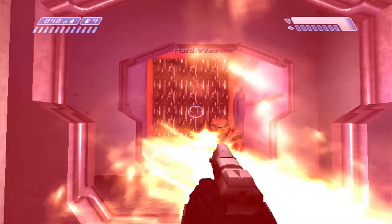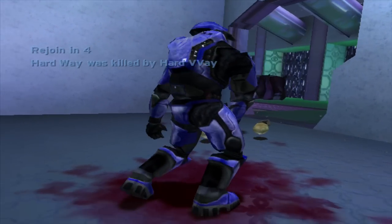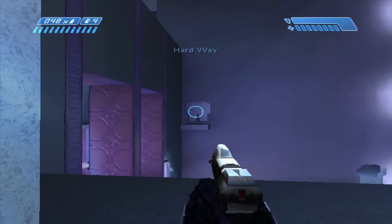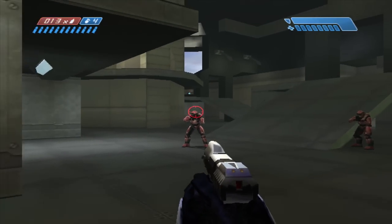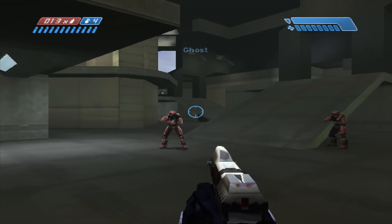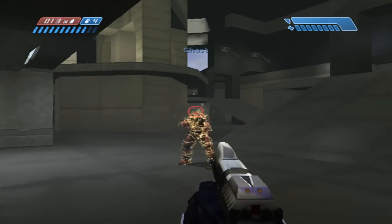The shotgun, assault rifle, plasma pistol, and plasma rifle all beat it up close if used correctly. The rockets beat it at mid range, and the sniper beats it at long range. But make no mistake, you will be getting at least 90% of your kills in this game with the pistol. And unlike other Halos, you can outshoot multiple enemies at once if your shot and your strafe are good enough.